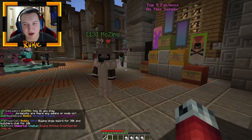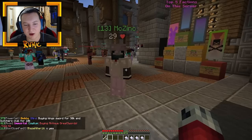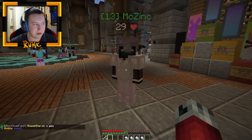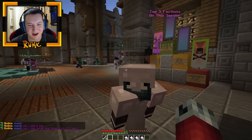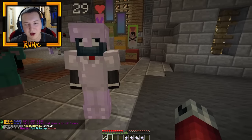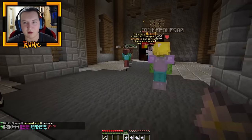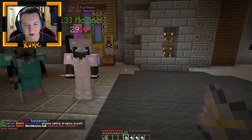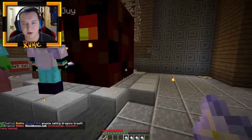Hey, what's up guys, Runic here, welcome back to another RPG Factions episode. Today we're here with Sync and we have a lot of crystals. We found a really good spot — we're not going to show it on camera because we kind of want it to stay private. We're going to open the rare and common crystals first, right next to the slime, and let's just see who gets the best from Legendary and Epic. Let's open the commons first.